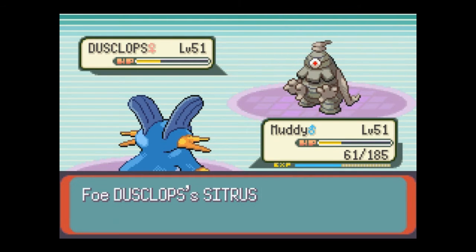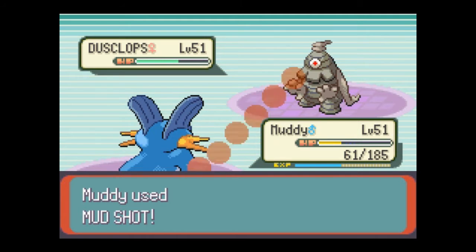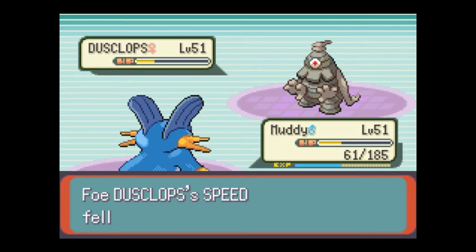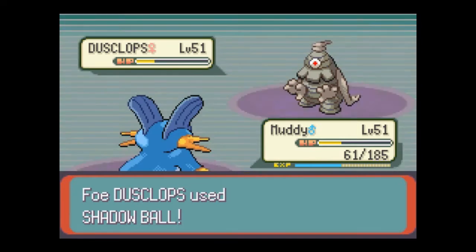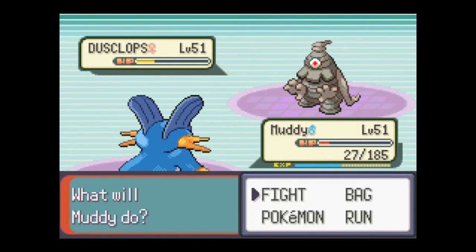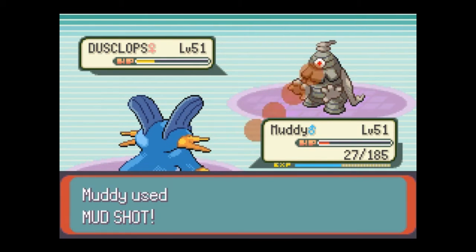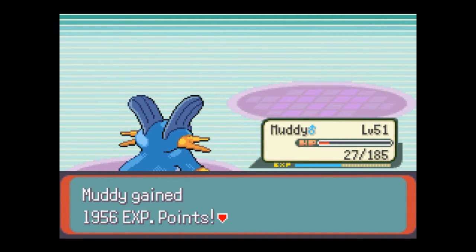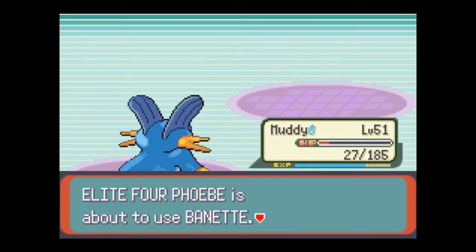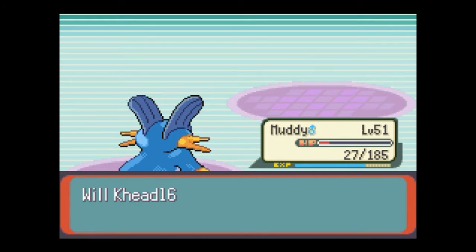That's a Sitrus Berry. A few more shots should do it, unless I don't survive this Shadow Ball — which I should, unless she gets a critical. I'm not sure which Banette she's using. They're both level 49, but they have two different sets of attacks, so I won't know which one it is until later.